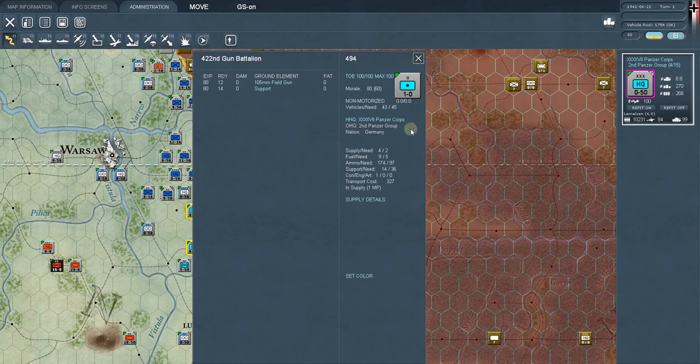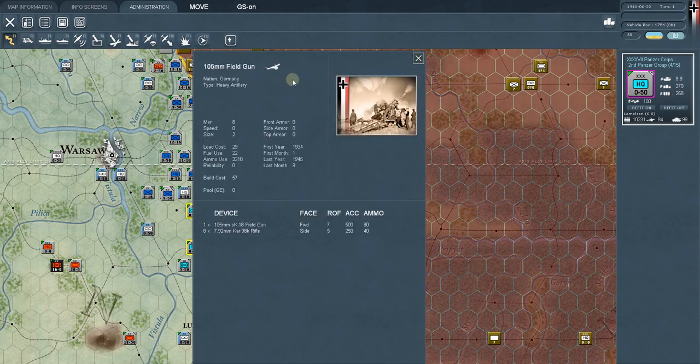The game is modeled to the divisional level — that's what's really important. You can attach these to headquarters to help their divisions, or attach them to divisions directly. You don't have to know everything; you just need to know generally what they are. This is the artillery symbol — the 422nd Gun Battalion has twelve 105mm field guns, plus a support element to keep them supplied and fed.